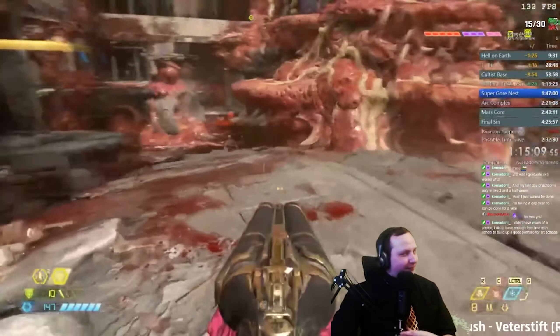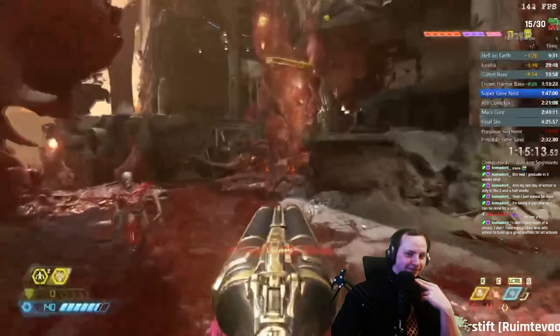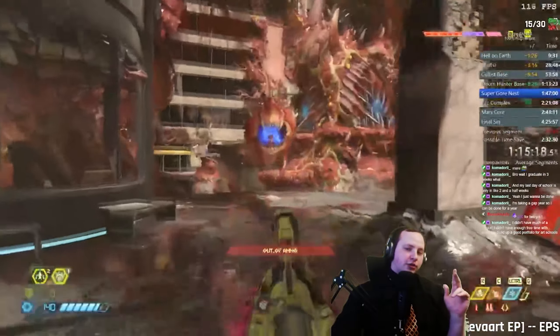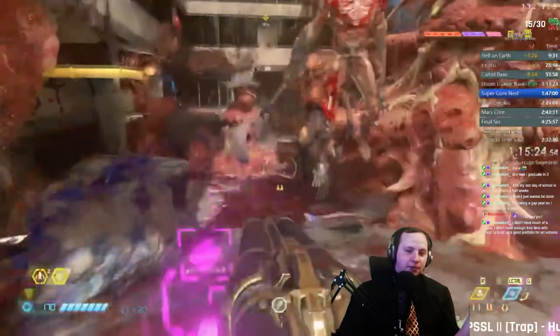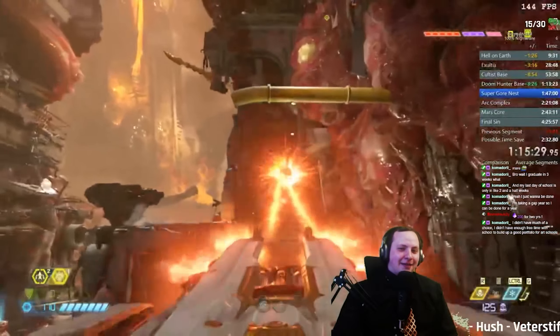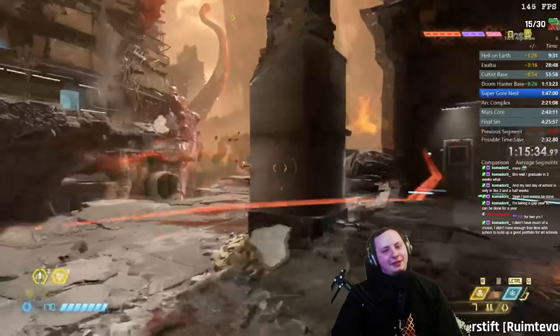Look at this awesome fight routing, it's so good. Imagine if I just literally spent time with the encounter — didn't even look at what other people did, just spent time with the encounters and figured out a somewhat decent strategy, then continued. I would have been so much better. But I kind of just started winging runs because I wanted to just try to go fast right then with no prep.